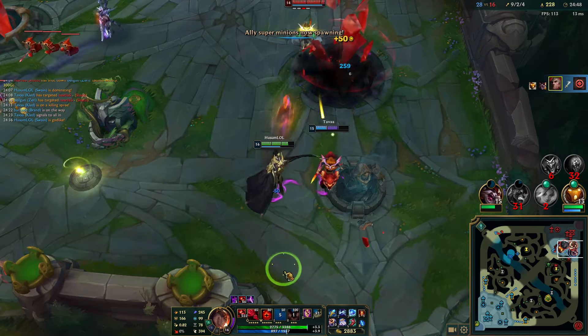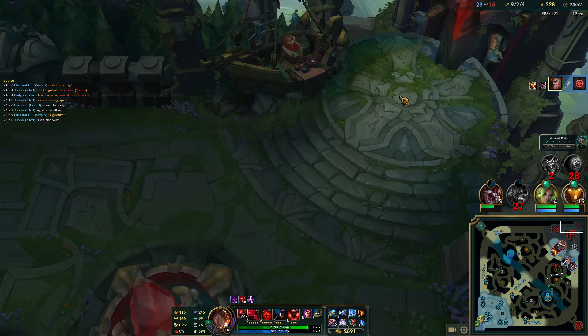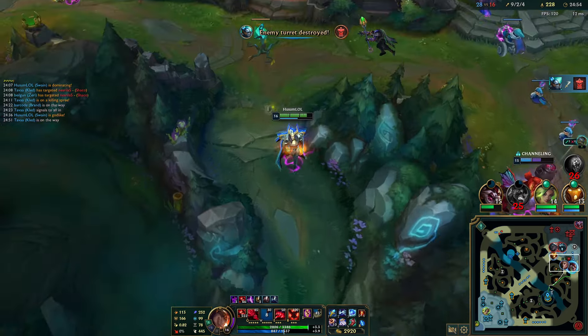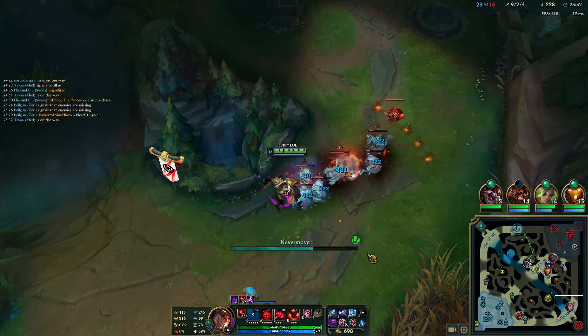Bot lane inhibitor is down — that's one of the best inhibitors, it's the opposite side from Baron. It doesn't really matter that much right now because we already took Baron. But now I'm just going to base, get Jaksho, and push out this bot wave again since I can always TP.